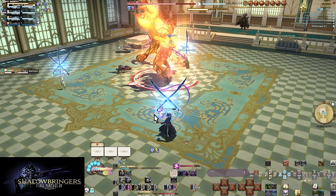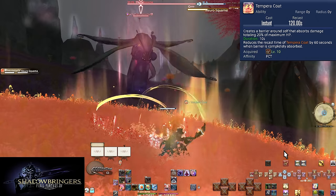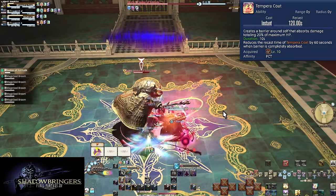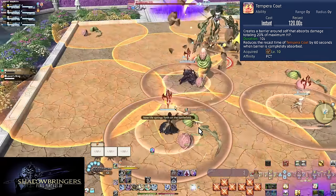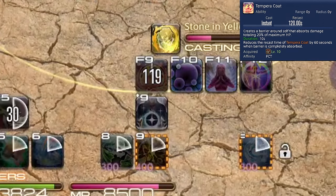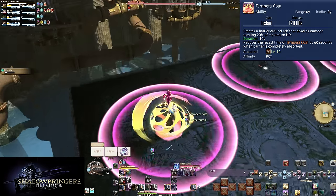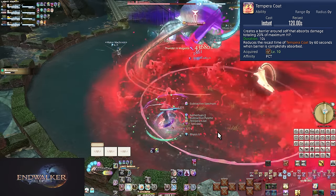We have some utility skills that are going to be extremely important for your survival. Level 10: Temperacoat. On a long 2-minute cooldown, this will give you a shield worth 20% of your max HP for 10 seconds. Most raid-wide damage will do more than that in higher level duties, even dungeons — especially in Dawn Trail. Upon being fully spent, the cooldown of Temperacoat is reduced by 60 seconds, functionally making it only a 60-second cooldown. Being able to block a decent amount of damage every minute is really good. Get used to timing this ahead of taking damage.